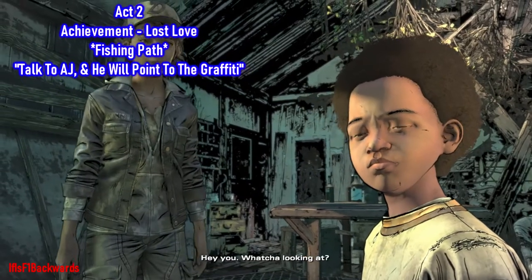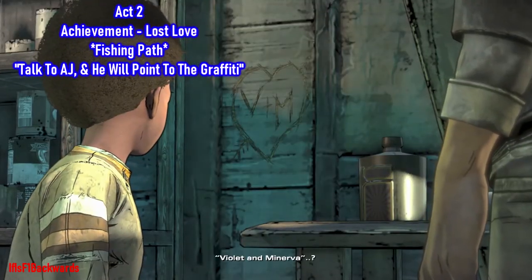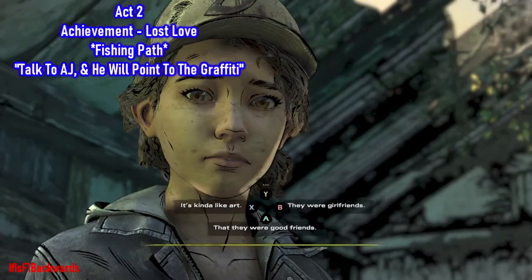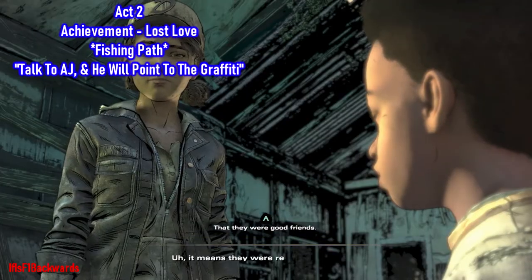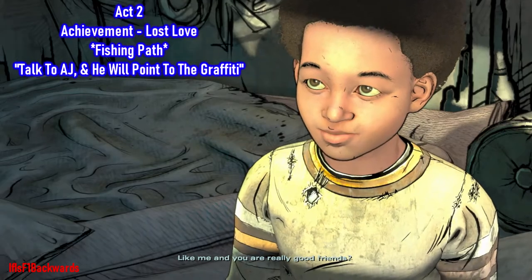Directly from the cat skull, go down to the bottom of the shack where AJ is. This part is pretty much unskippable — you can choose any dialogue option and he will basically point the graffiti out anyway — so that's the Lost Love achievement unlocked.